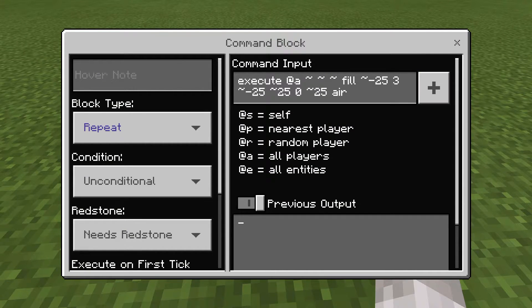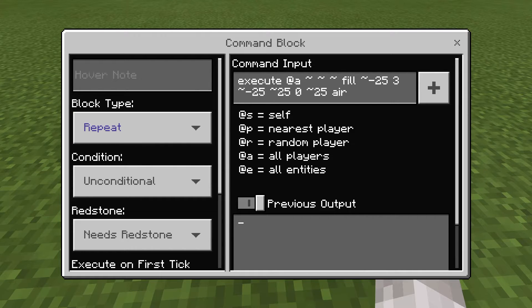The command you need is: execute at @a — now this can just be a player's name, or it can be @a if you have it for all players. You can do this a lot quicker, or you can just have it for one player. Then: tilde tilde tilde fill tilde minus 25 3 tilde minus 25 tilde 25 0 tilde 25 air.